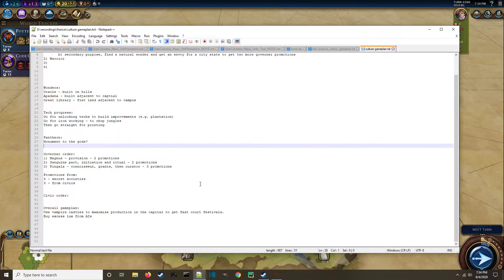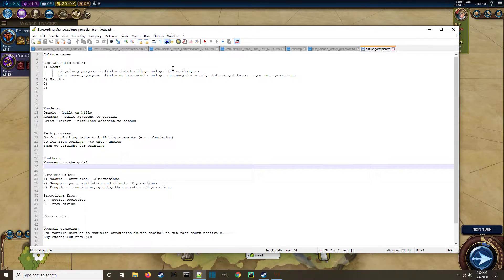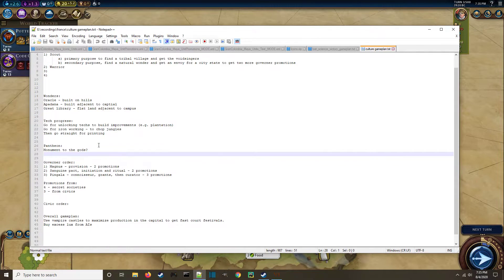Looking at the game plan: capital build order — scout, obviously, just like last time as Ethiopia. Next, we're going to try for the Oracle wonder to get more great writer points, Ampanada, and the Great Library primarily for the great works of writing slots. For tech, we're going for unlocking technologies to build improvements like plantations early, then iron working to chop jungles, then straight for printing to make great works of writing even stronger.